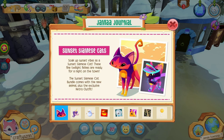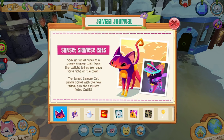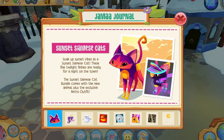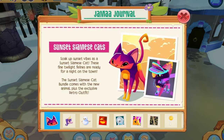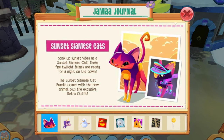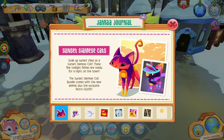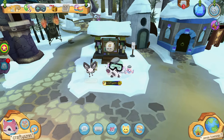Starting off with the sunset Siamese cats — it says 'soak up sunset vibes as a sunset Siamese cat, these fine twilight felines are ready for a night on the town.' The sunset Siamese cat bundle comes with a new animal plus the exclusive retro outfit. Honestly these Siamese cats look pretty cute.